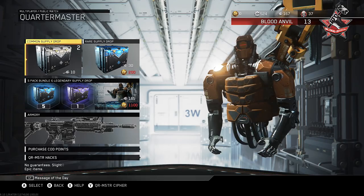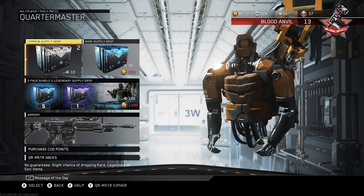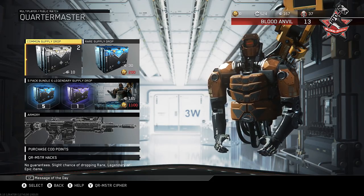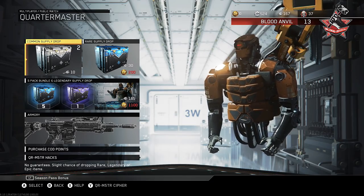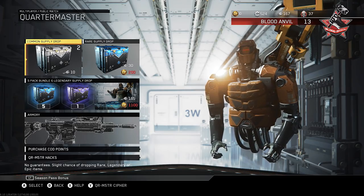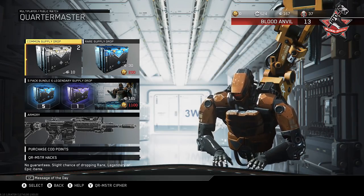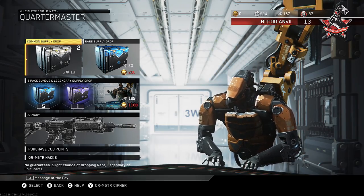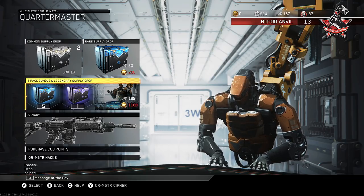I also have two free common supply drops, so let's go. I'm still on the hunt for the axe — I haven't got the axe yet, and honestly the game is getting kind of boring now. We all go through this time of year when Call of Duty is coming out with DLCs. But the Blood Anvil is keeping things interesting, and having the axe to do a weird class setup and axe highlights — that's what I'm after right now.